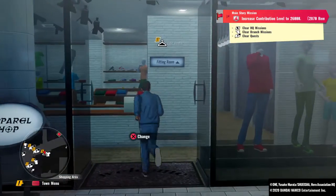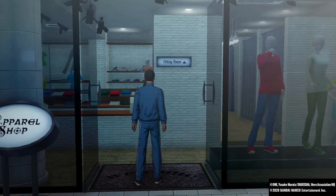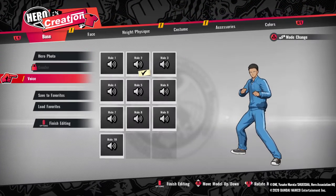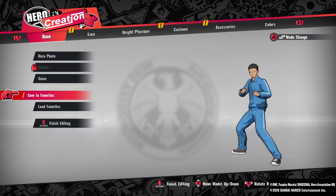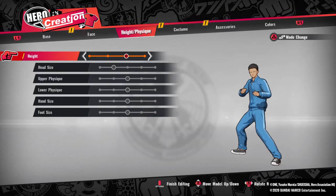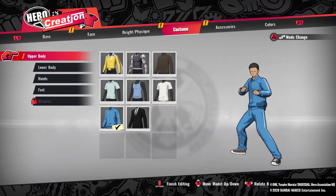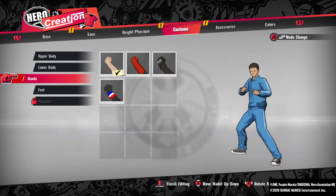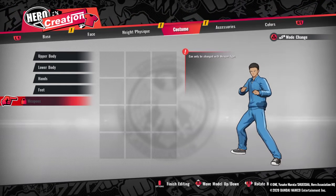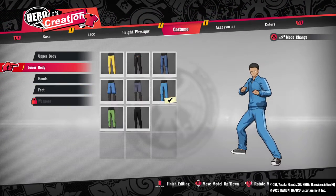In here you can change your clothes. There are two doors — over here you can change your clothes, change your hero photo, change your voice, save everything, change your face features, hairstyle, change your height, and change your upper body, lower body, and feet. If you want to change your weapon, that's for weapon-type characters — I'm a standing type so I can't use weapons.